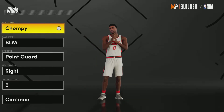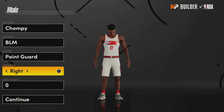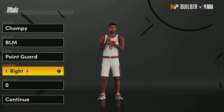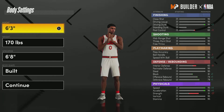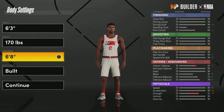For the position we're going to go point guard. For handedness, I usually like my shooters to be left-handed, but obviously since Lillard is not lefty we're going to go right. Jersey number doesn't matter. For height we're going to go 6'3", lower the weight all the way down, and raise the wingspan up to 6'8".